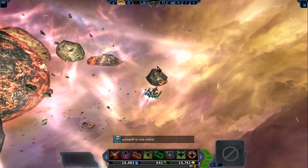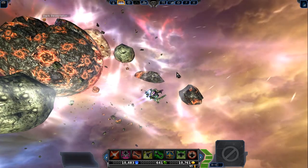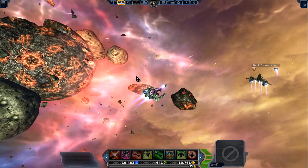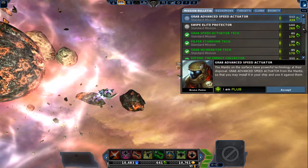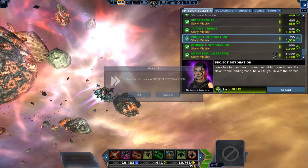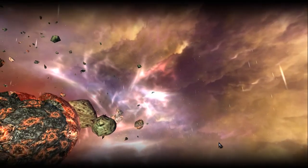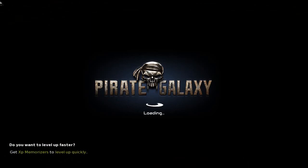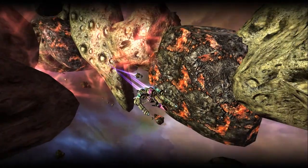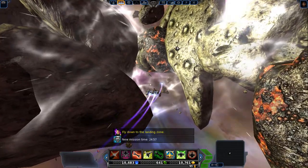Hey guys, what's up? We're back with more Pirate Galaxy, and now we're going to be proceeding to do one of the toughest missions in the game. This mission is called Project Detonation. Project Detonation is extremely hard. You're gonna fail the first time, but if you know what you're doing and you follow my footsteps, you should be able to pass it in a few tries.